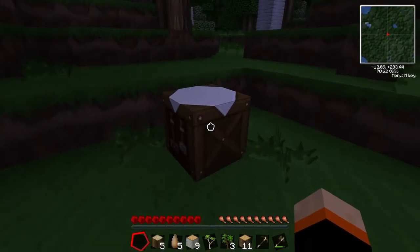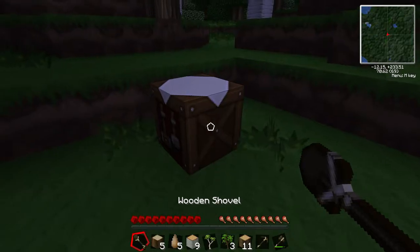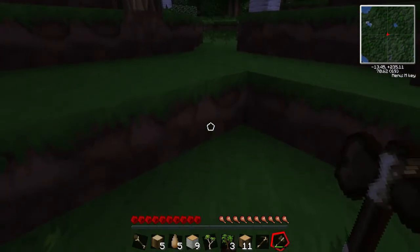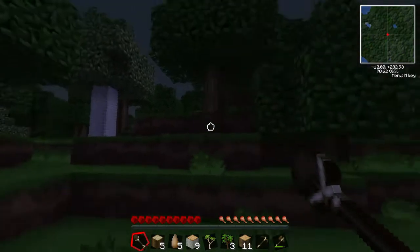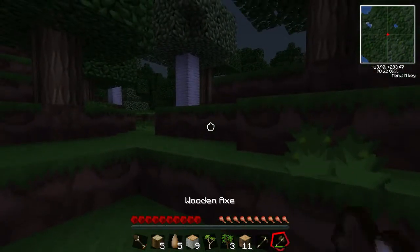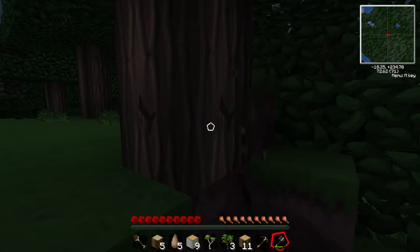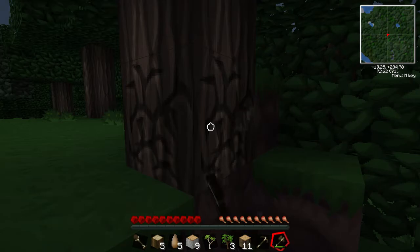Let me make a shovel as well. There we go — it's actually starting to get light out now. Awesome. I made it through the night unaccosted — how lucky is that? So I'm going to gather up a little bit more wood here and start figuring out kind of where I want to build my house, my first little building. Once I figure that out, I will start digging down from there.